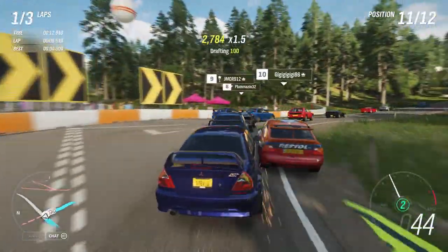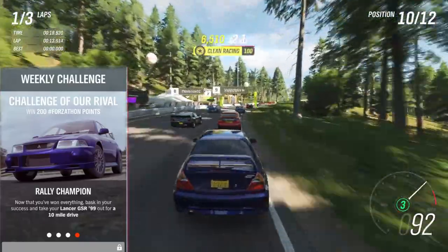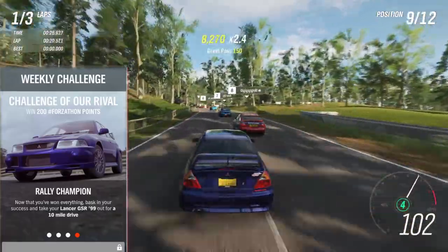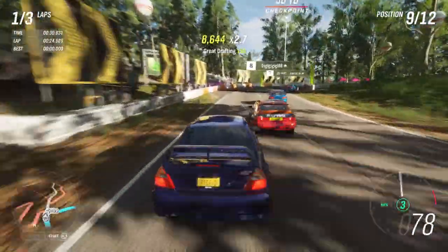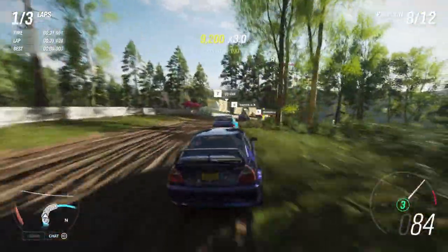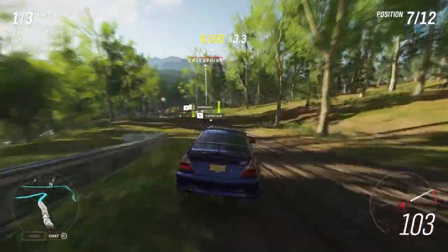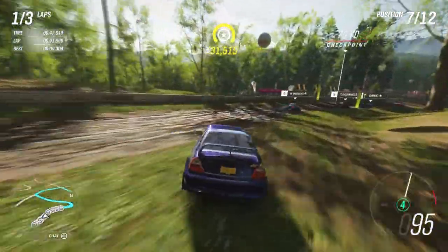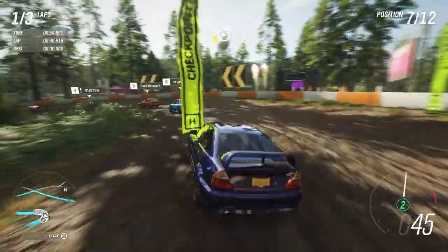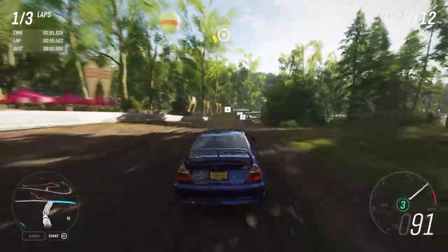The final challenge of this Forzathon event — Challenge of Arrival — will be live on January 24th all the way through January 31st, and it will be the final Forzathon Weekly Challenge in Forza Horizon 4 for January 2019. But you will also be able to use the Evo 6 and my A-Class tune for the next weekly challenge, which starts January 31st and ends February 7th — Fond Memories. We already talked about the Derwent Water Speed Zones. There are a couple other challenges we'll cover next week, but the 99 Evo is so much fun to drive and such a great car that I might just end up using it again for another week.